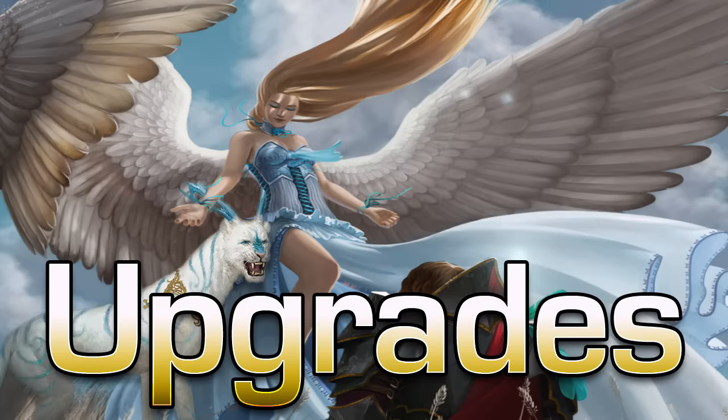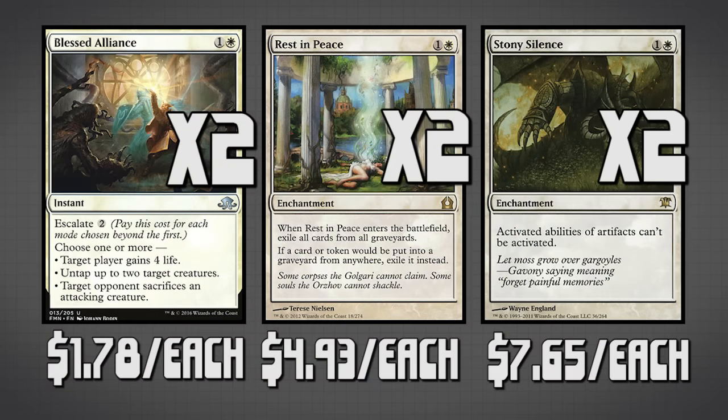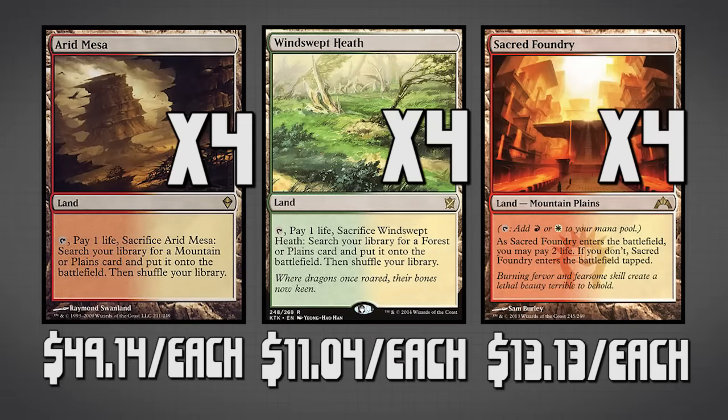The upgrades this week are a little different than they've been in the past because this deck doesn't have too much it can upgrade to. We do have some sideboard upgrades: you can trade in some Celestial Flares for Blessed Alliances, exchange some Tormod's Crypts for Rest in Pieces, and swap some Wear/Tears for Stony Silences. As always, you can upgrade your mana base — I'd recommend four copies of Arid Mesa and four copies of Windswept Heath to fetch the colors we need on turn one, plus four copies of Sacred Foundry, which we can grab with our fetches and gives us both colors on demand.